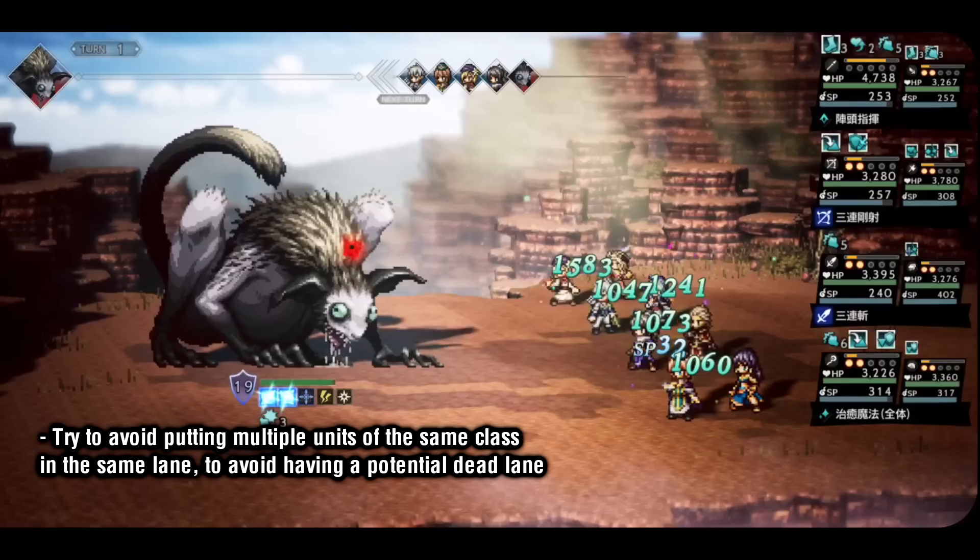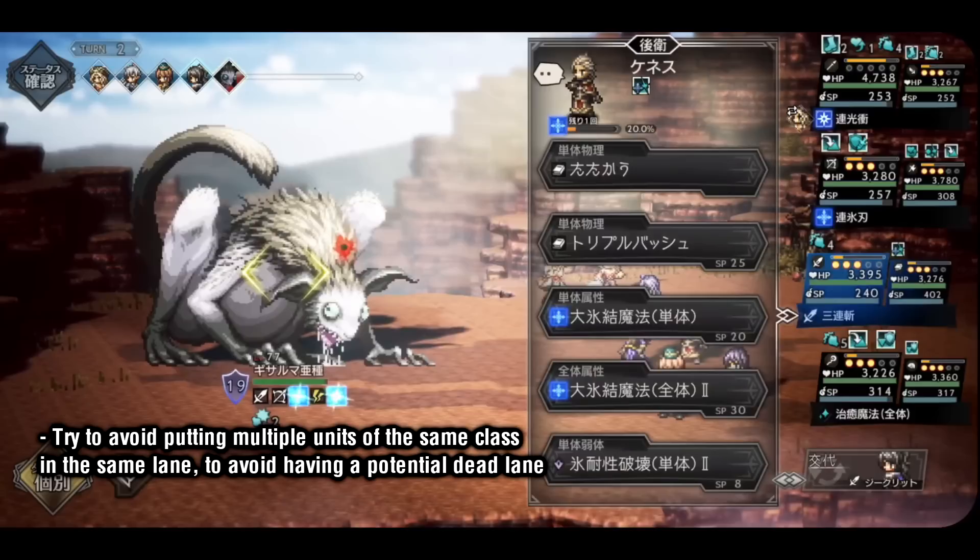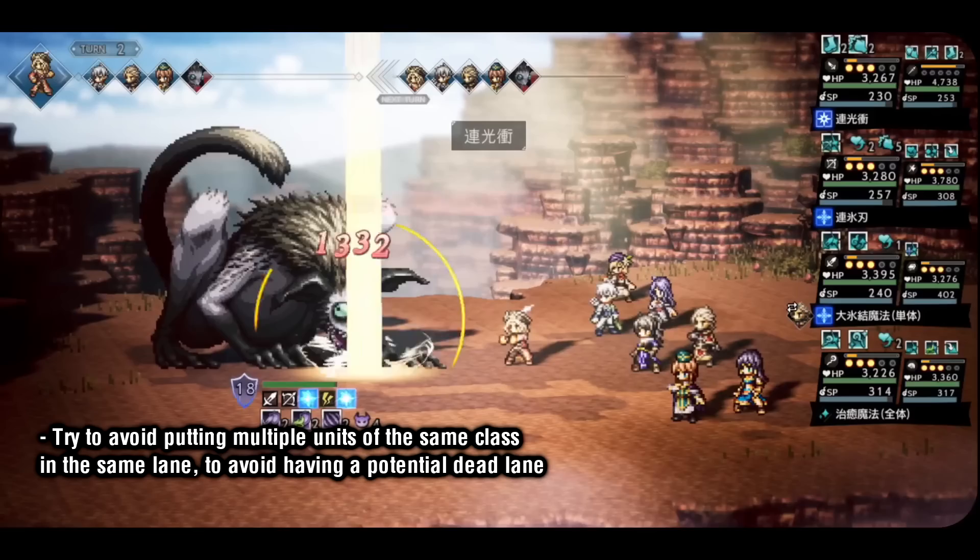I know it can be tempting to go for a Fjord Tahir lane or a Lynette Mabel lane as they have great synergy, but if you aren't able to hit any enemy weaknesses, then what exactly is that lane doing? It's like in Pokemon if your water type has Surf, Hydro Pump, Scald, and Waterfall, and you're going up against a Grass type. You want to keep your options open.